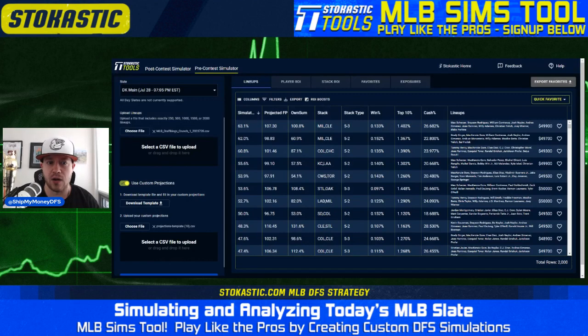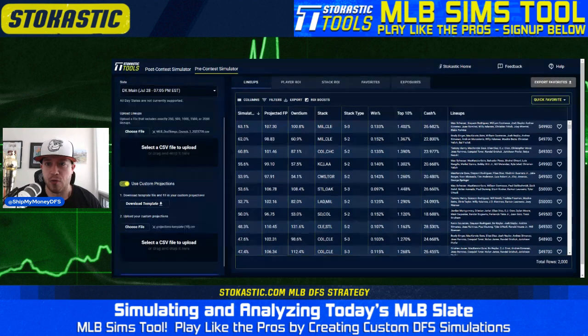One thing that stands out about this slate from an overall standpoint is that there's no clear-cut dominant stack. The Minnesota Twins have the highest top stack percentage in our top stack tool at nine percent, so it's pretty flat across the board. Milwaukee is right in the middle — three and a half percent chance of being the top stack, three and a half percent projected ownership. They look fine; they're taking on Yanni Chirinos tonight in Atlanta. Chirinos has had power issues to both sides of the plate.